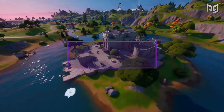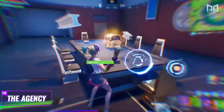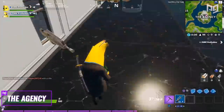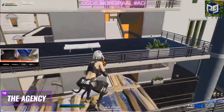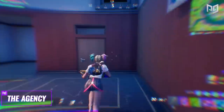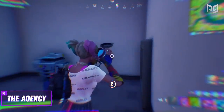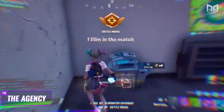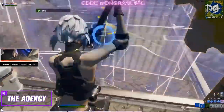First up, taking over the middle island is the Agency. Talk about an upgrade, because compared to the dingy houses of last season, this place is absolutely loaded. We counted a little over 20 chests, not to mention all the floor loot scattered around — land here and you'll get kitted in no time. But that's if you survive. Being smack dab in the center of the map makes this spot very desirable. People love landing near the center since it takes rotating out of the question for most games. With a ton of loot as well, we see the spot becoming something like the next Tilted Towers.